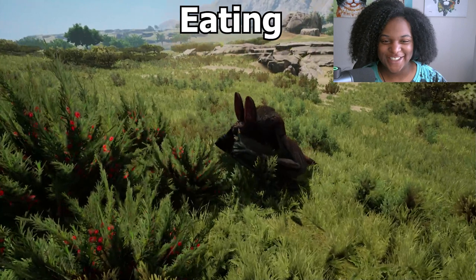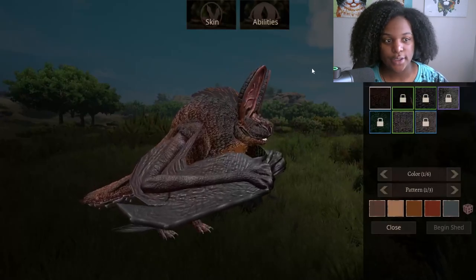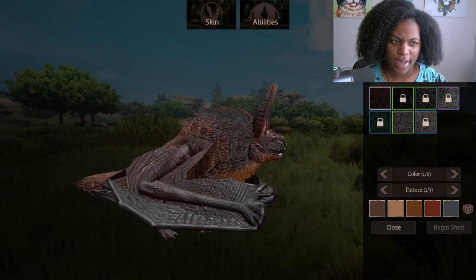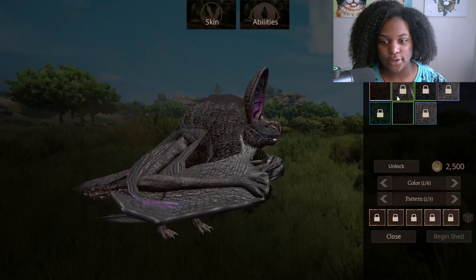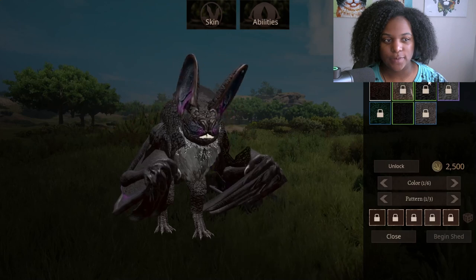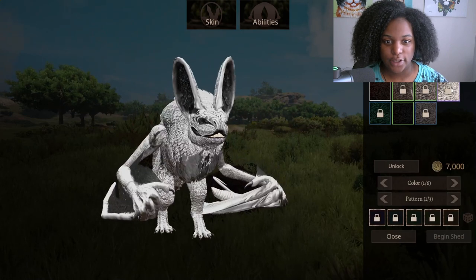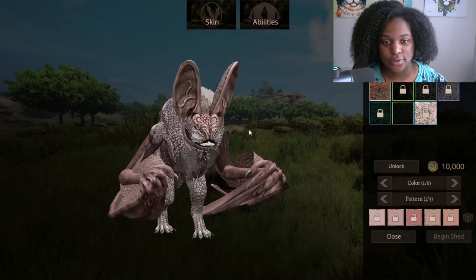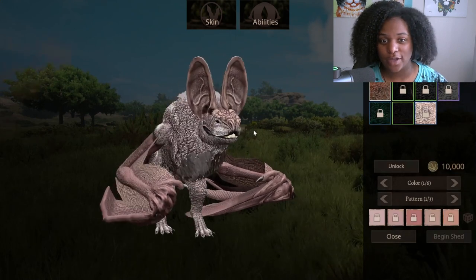Now we're going to check out the skins real quick. This is the default — I think the default baddie. When we have Dracula, yeah there we go, that's better. Dragon nebula, tribal red tip, and albino. These are some drastic matte color skins.